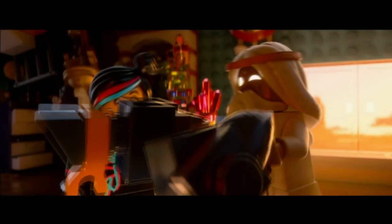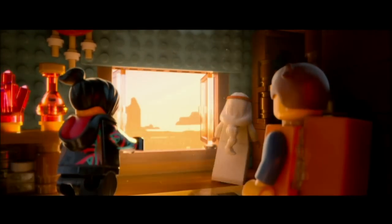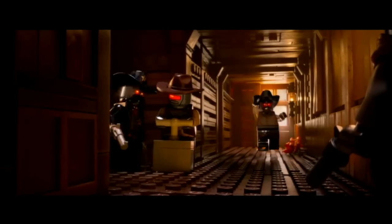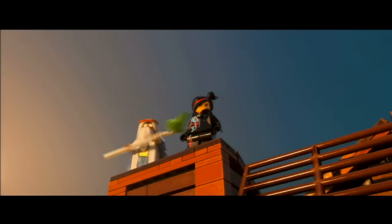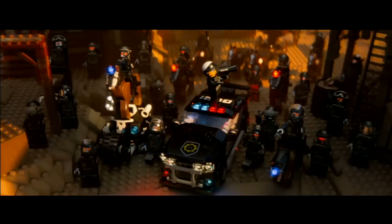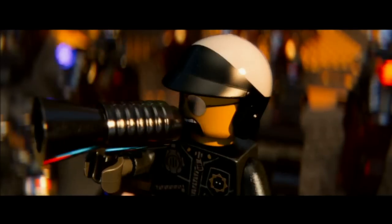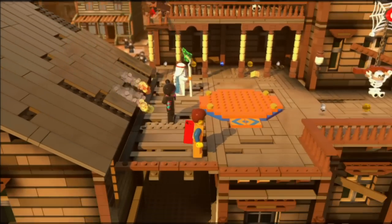The LEGO Movie Video Game walkthrough, level four. I did get the opening correct this time — calling it the correct game and hopefully the correct level number, because I don't remember the level names until I render them out. Here you have to escape the Wild Wild West with Wild Style, Emmett, and also the Gandalf guy whose name starts with a V — I think it's Vitruvius or something. Anyway, a part of his abilities is to walk over pretty much anything because he's blind, so he's not scared.